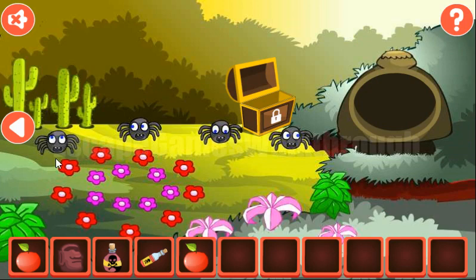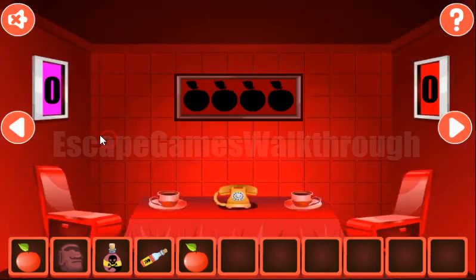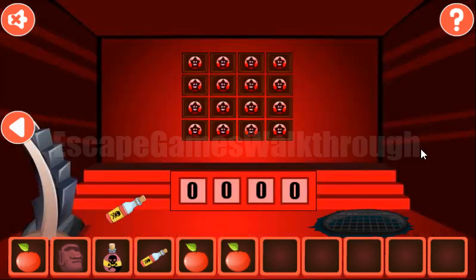And one more hint here — the number of these colored flowers. We can count red: 9 flowers, and pink: 7 flowers. These numbers we need to enter here — pink 7 and red is 9. We've got an apple, going further.